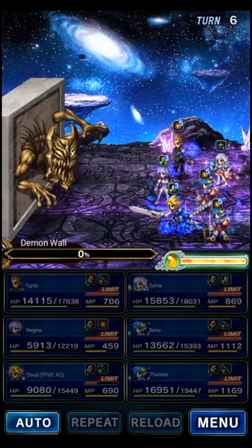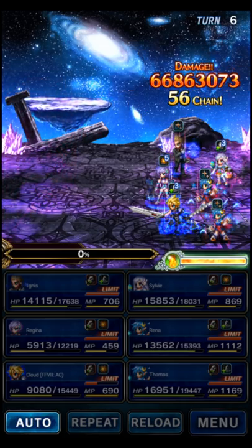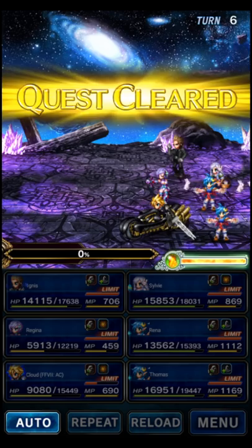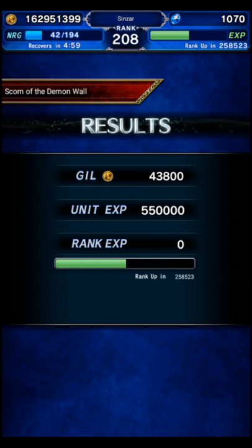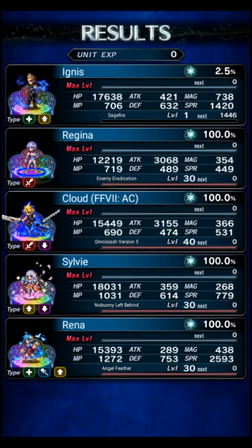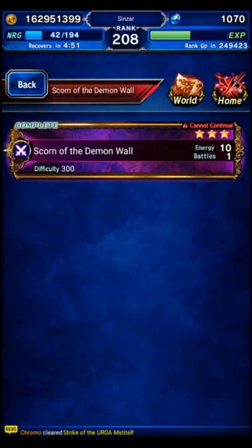It could have been a five-turn clear with Rina. So there's a way to use Rina as a support chainer — we used her healing and buffs every now and then to help out, and then the majority of the damage came from Cloud and Regina. Honestly Regina did not have good gear in that setup — she had very, very low killers. That's just a problem of Stone Killer being really hard to gear for more than one unit. But yeah, Scorn of the Demon Wall with Rina. I'll see you guys next time.